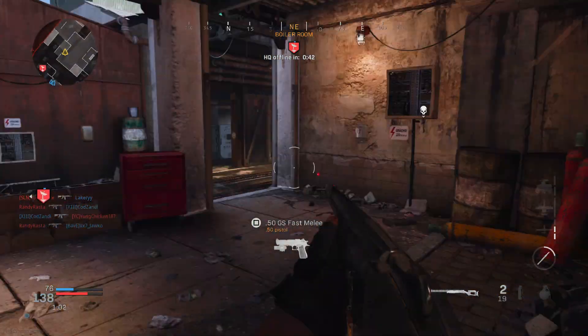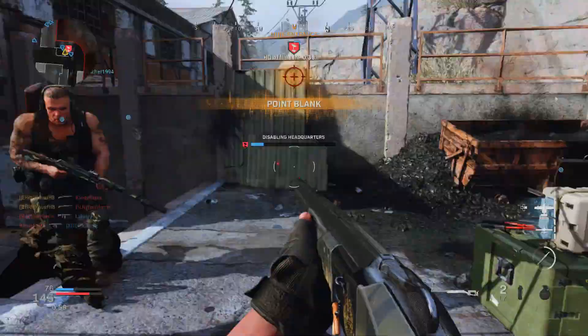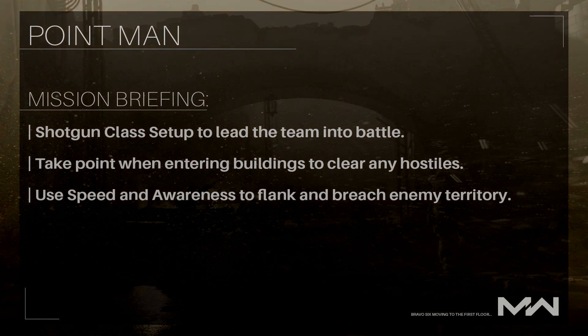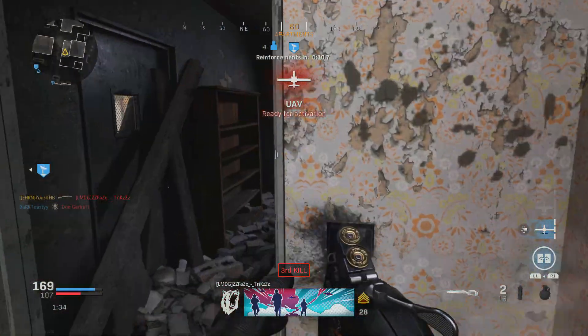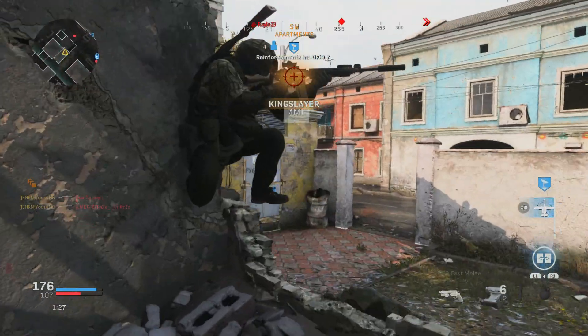Being a point man, essentially you are leading your team into the war — hence the term 'take point.' You're like a team leader, taking charge around those corners and killing the bad guys. Taking a look at our mission briefing, this is going to be a shotgun-based class setup to lead your team into battle. Most of the time a point man does use a shotgun of some kind, so it's only fitting that we make a shotgun-based class setup for this loadout. One of the things that most Call of Duty players have forgotten about is checking their corners, and this class setup is all about checking corners and making sure there are no enemies peeking or camping around them.